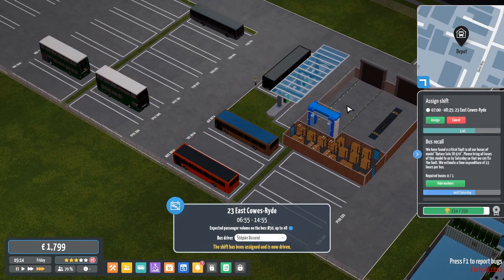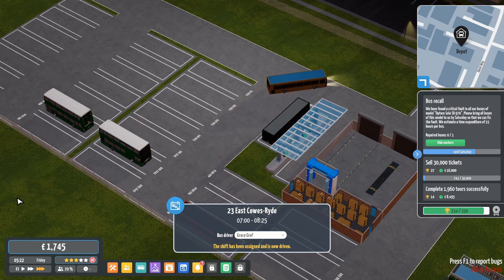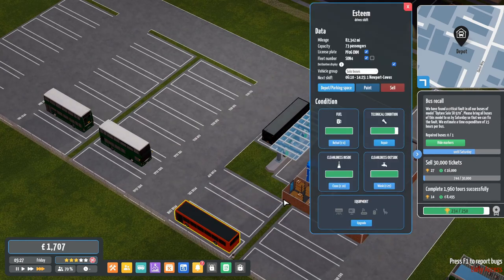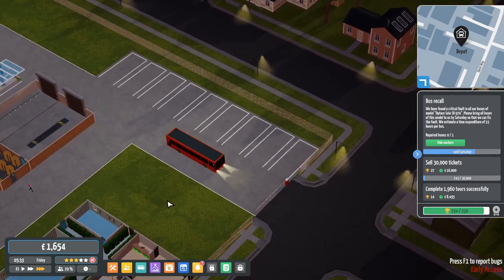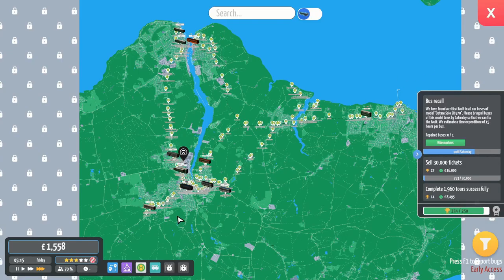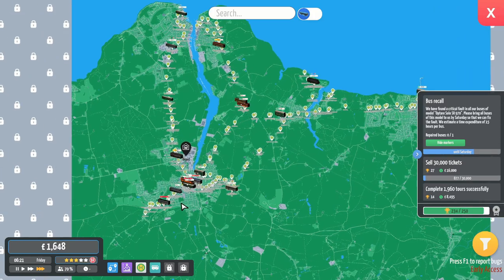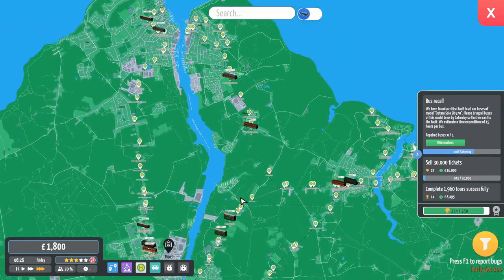We have a 23, and another 23. We're putting the Omnicity on it - that's not what I wanted to do in the slightest. What's the financial situation looking like? Bad. And we have another 23. We might have to cancel this. I didn't realise just how much I'd stretched myself here. This is quite problematic.